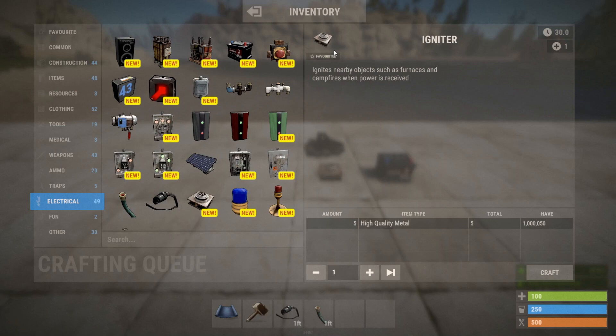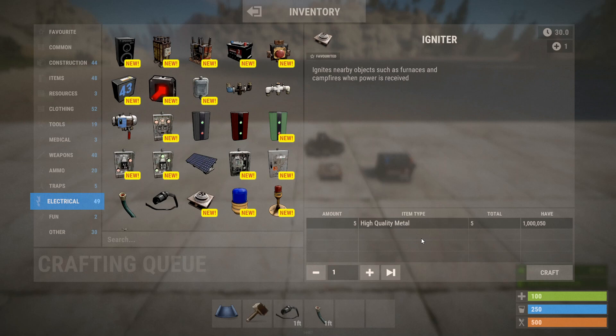Its purpose is to ignite nearby objects when you apply power. It requires two Rust watts, or two units of power, to ignite. It can be crafted with five high quality metal — no workbench needed — and it's fairly common to find, which means it's also a good object to recycle to get high quality metal.